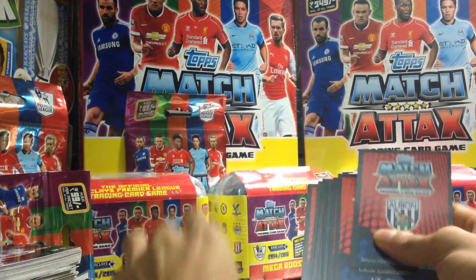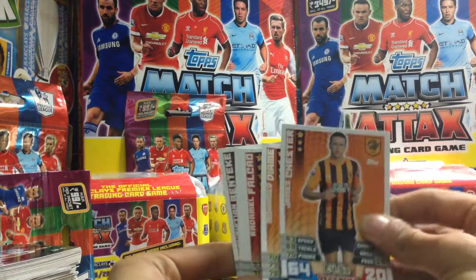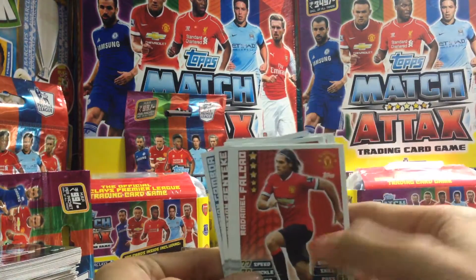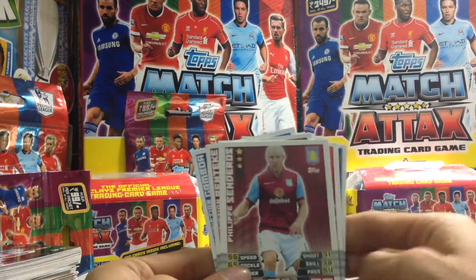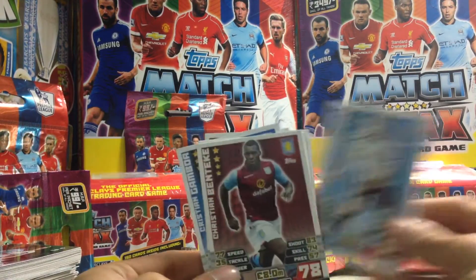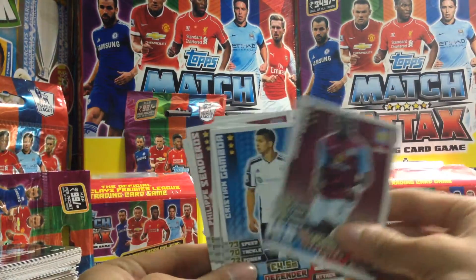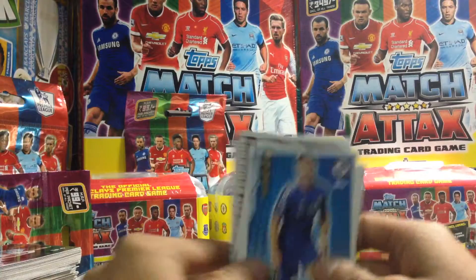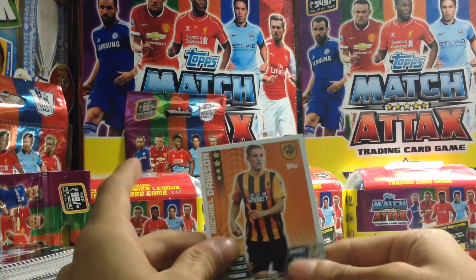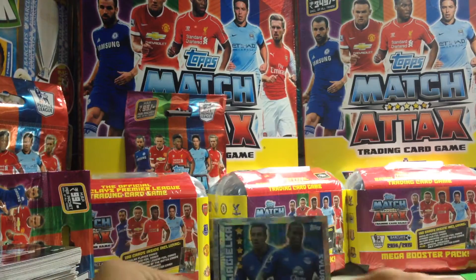I'm just going to leave one card here and look at the other 12 base cards. So we've got Cahill, Chester, Diame, Falcao, Terry, Senros, Pocognoli, Benteke, Zogbia, Jacob, Okore, and Gamboa to finish it. And we've got Dawson as the defender as the last base card.